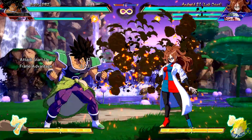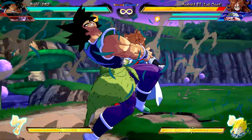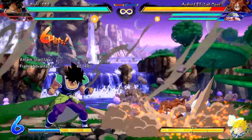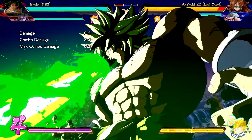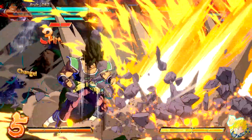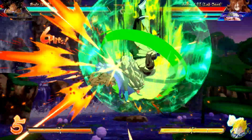DBS Broly's standing unique attack is faster. Headbutt has increased range and can be cancelled from a standing unique attack, and also a crouching unique attack, making it easier for combos. Gigantic Fury heavy version is now faster on startup. Gigantic Roar increases his power attack after landing it. His Ultimate Z Change when one of his allies is downed: Broly will now perform Gigantic Impact instead of his usual Ultimate Z Change attack if the assist button for that downed character is pressed.